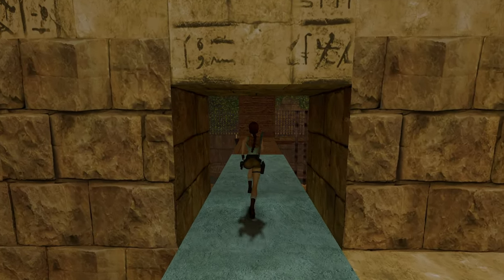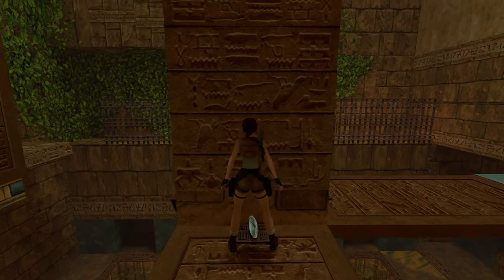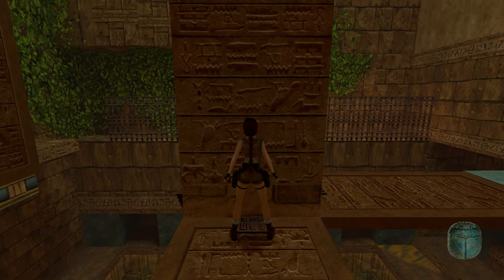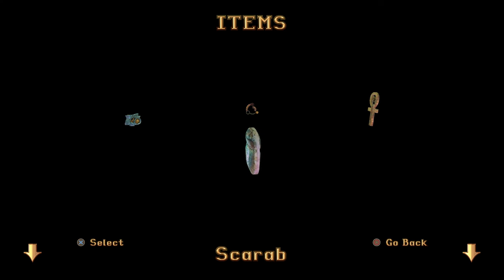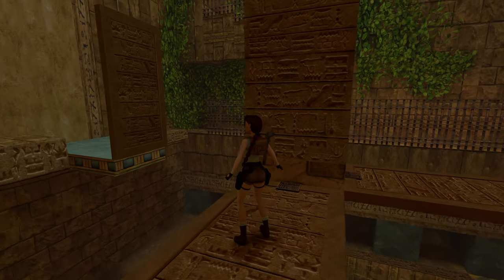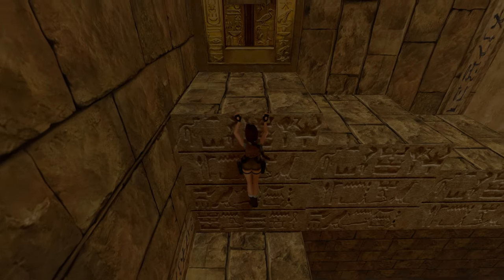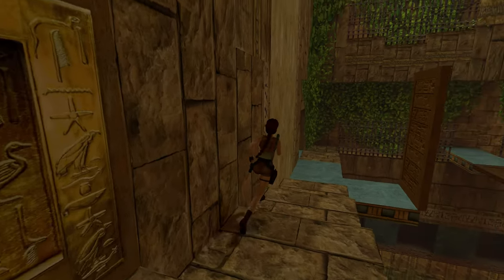We're back to where we started — an elegant loop. It's actually three-dimensional now and kind of rounded. Gorgeous — the scarab. That just leaves one more object and one more drawbridge. You probably don't need to pull this lever here.